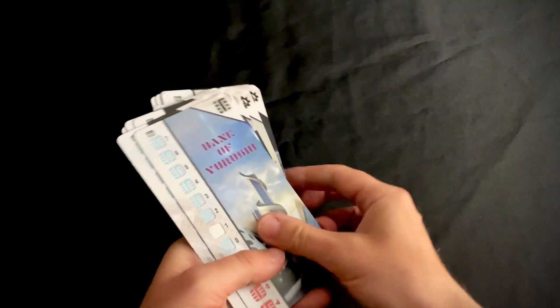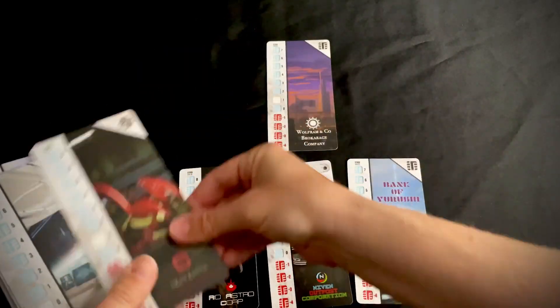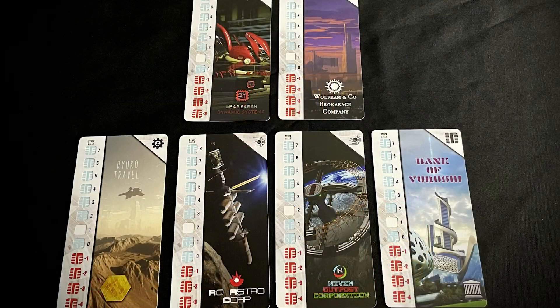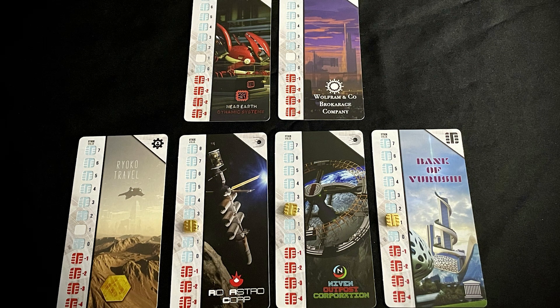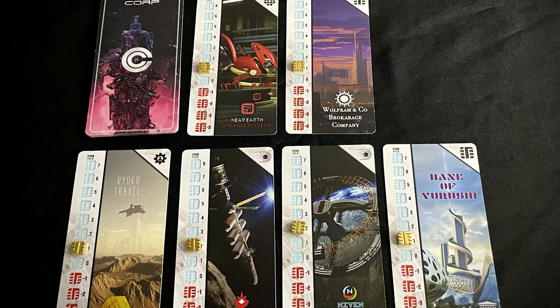Let's overview setup. Shuffle the corporation cards and place the top six corporation cards individually face up in a communal area. Each will need a value marker placed onto the white starting space. Place the remaining cards face down in a deck nearby.